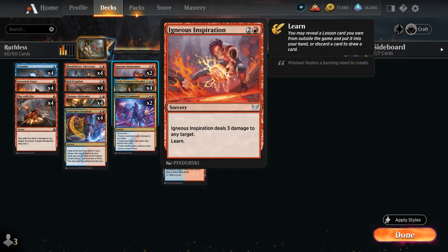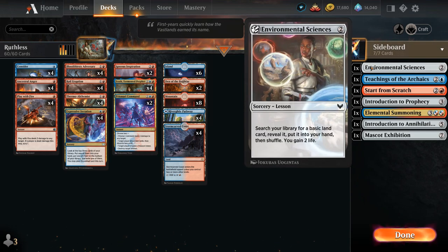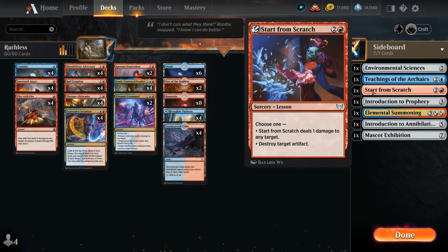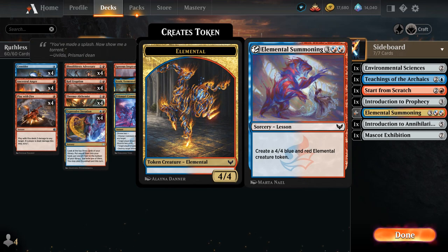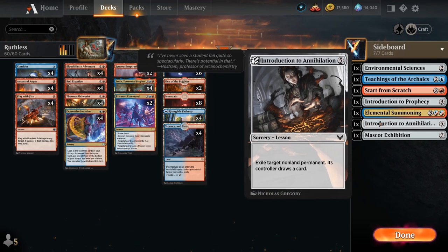Finally, two copies of Igneous Inspiration dealing three damage to any target and letting us learn out of our seven-card sideboard in Best of One, including Environmental Sciences, Teachings, and Introduction to Prophecy for card draw. Start from Scratch can deal one damage or destroy an artifact. We've got Elemental Summoning and Mascot Exhibition to make creatures, and Introduction to Annihilation as more removal — plenty of ways to untap Thermo Alchemist with our lessons as well.